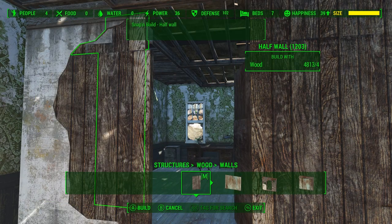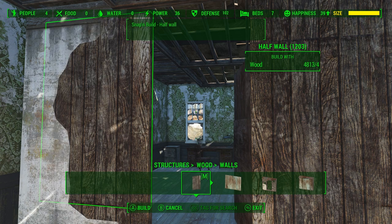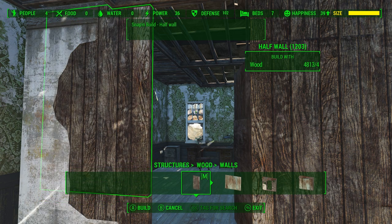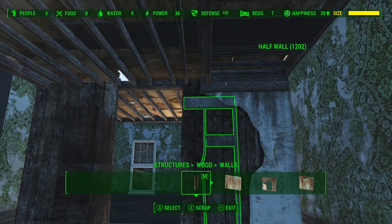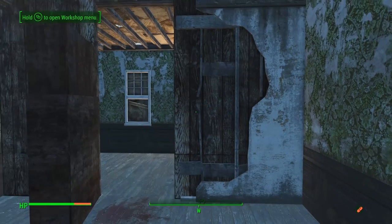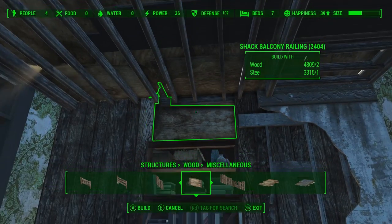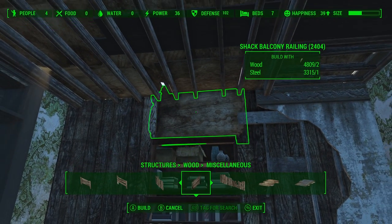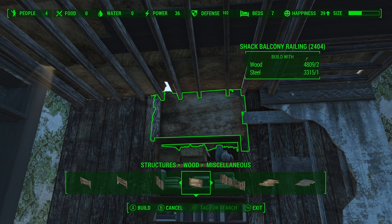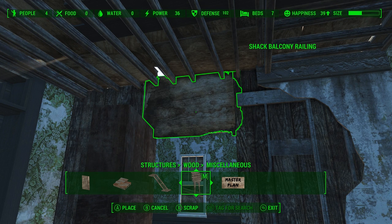Now we have to cover up the gaps above the half walls there, and we can just use more half walls and glitch them together. That is going to create a little bit of a seam, but boards nailed together have a seam so it doesn't bother me that much. It's a matter of getting the height right just to block out all the light and keep this room nice and hidden. For the small gap above the door we can just use one of these wood railings — just a matter of getting the height right and lining it up so it doesn't clip with the door too much. It is going to clip through the ceiling a little bit but we can cover that up with some crates.